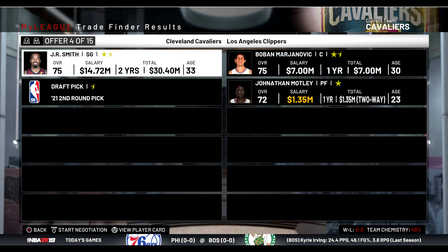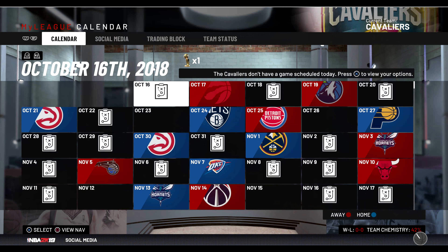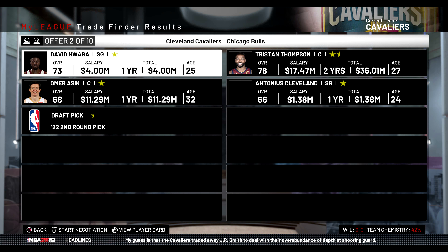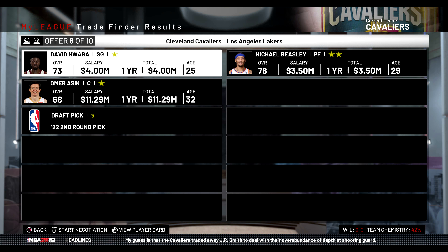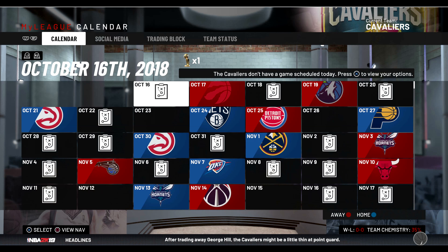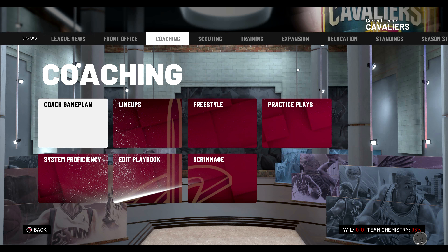Doing this deal a little differently - JR Smith and a second round pick for Boban Marjanovic and Jonathan Motley. Add an exception and continue. Then we're doing a deal with the Los Angeles Lakers to get Michael Beasley for one year, throwing in a second rounder as well. I think those are all the trades we're going to be doing.